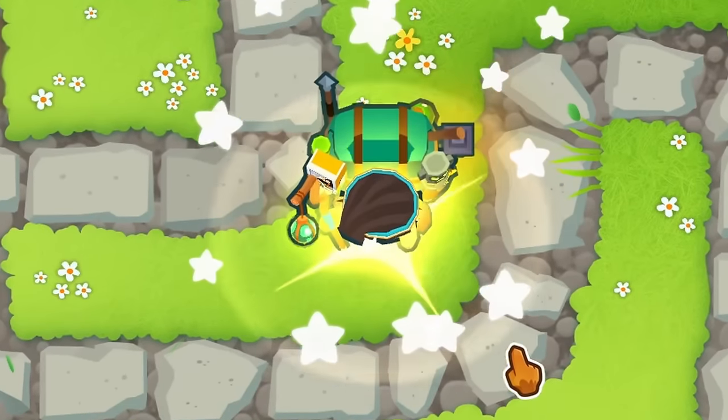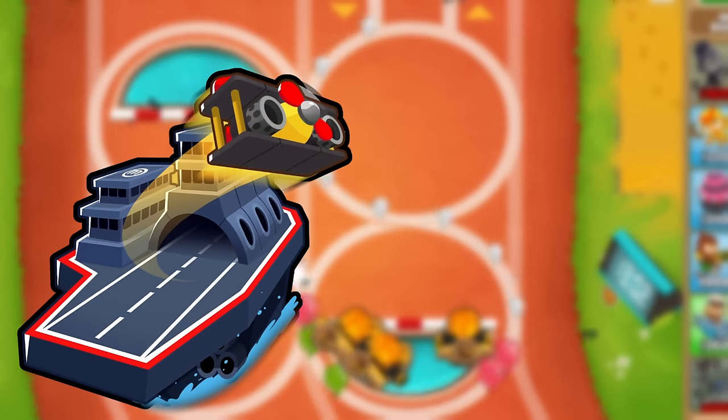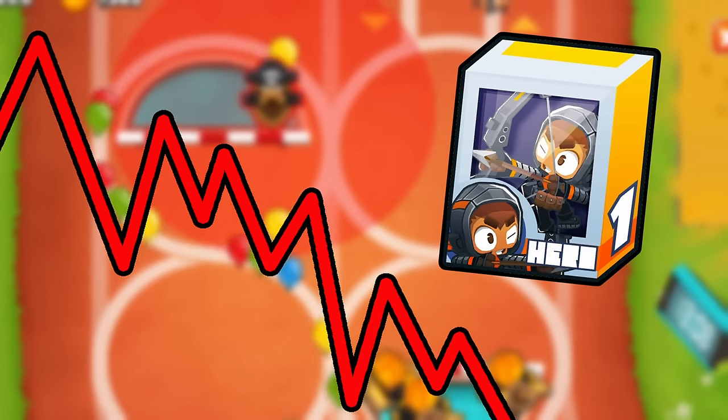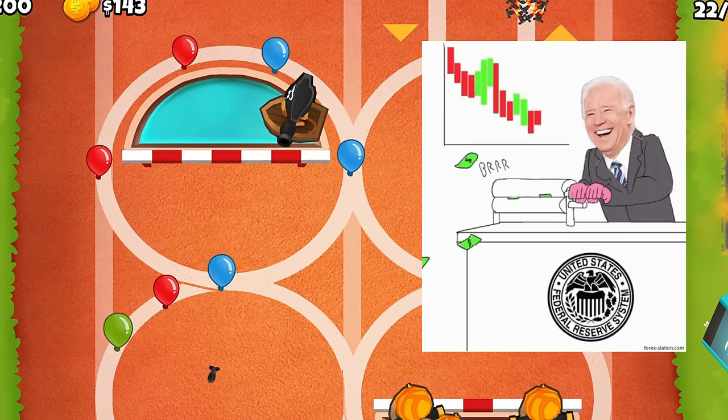Geraldo is most often pretty useless in these water-only challenges, because you can't place him until you have a carrier, so the cash generated from the action figure goes down to nearly nothing. He needs to be placed early to generate any meaningful sums of cash.